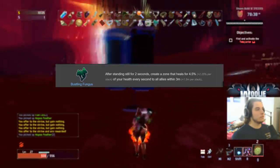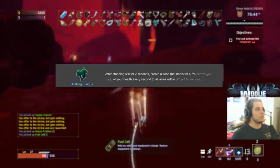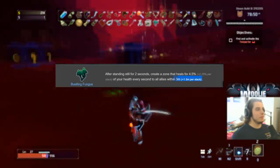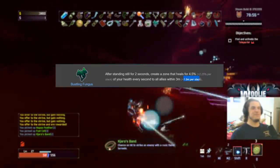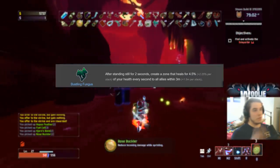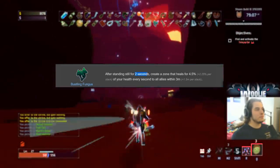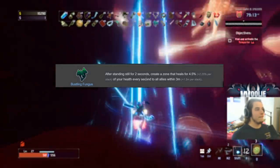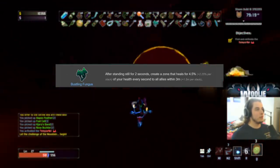Bustling Fungus — everybody loves this item. It's S-plus on Engineer; these are disgustingly good on him. You place your turrets, stack them on top of one another, stand in the circle, and you get basically three times the effect of your fungus because the Engineer's turret gets all his items. You get more health per stack and a larger radius — it gets huge with 20-plus stacks, especially near a 3D printer. Sadly, I give these a D on everybody else because you have to stand still for two seconds, which is quite a long time, especially mid to late game. You basically have to run to a corner and hope a Titan doesn't put a pillar underneath you.